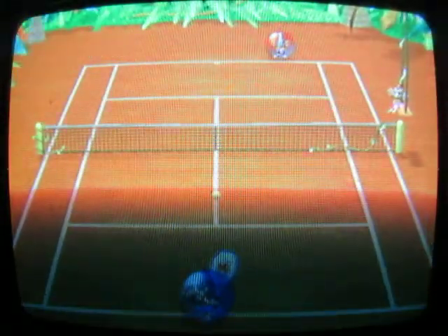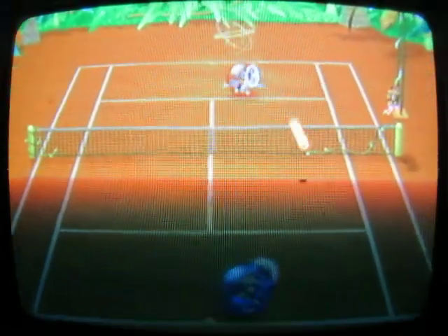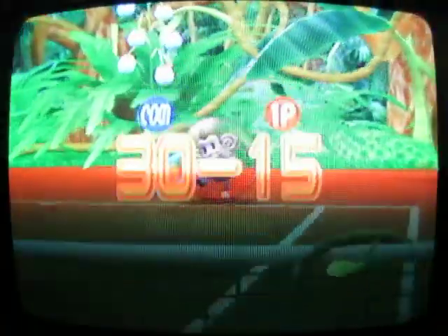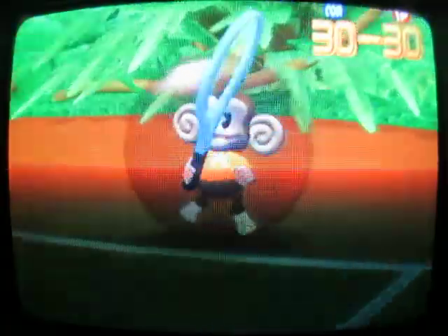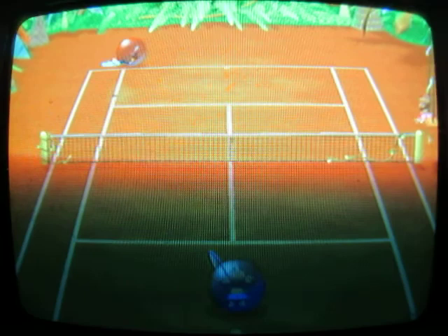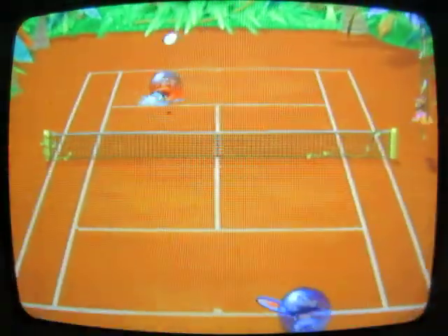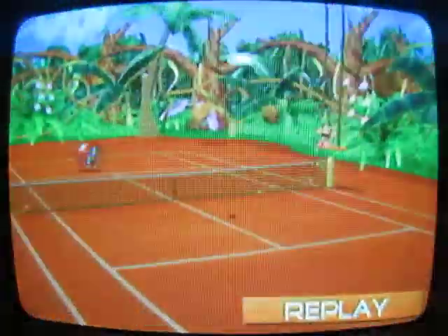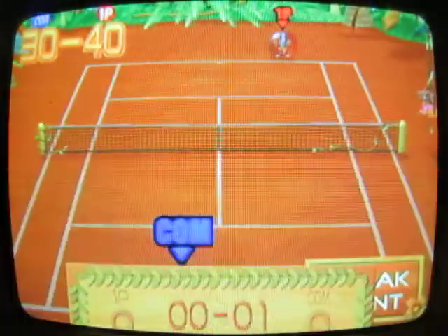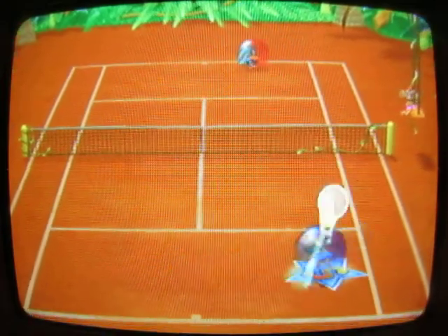Although there are a lot of different strategies for doubles compared to singles. There we go, I'm doing better now. I just gotta learn to not hit it out of the court. Sometimes they'll try to dive for the ball. How do you figure out what some of the other swings are? I know there's lob shots — Y lets you check the score, and X lets you lob.